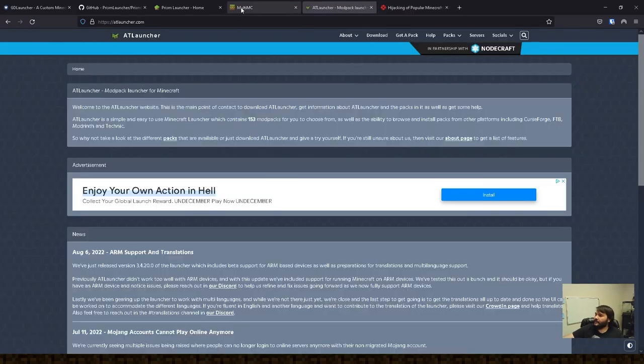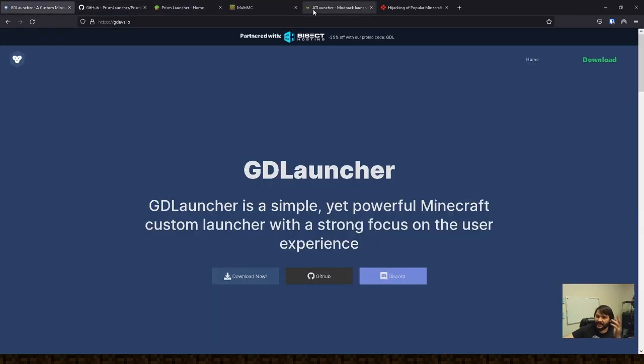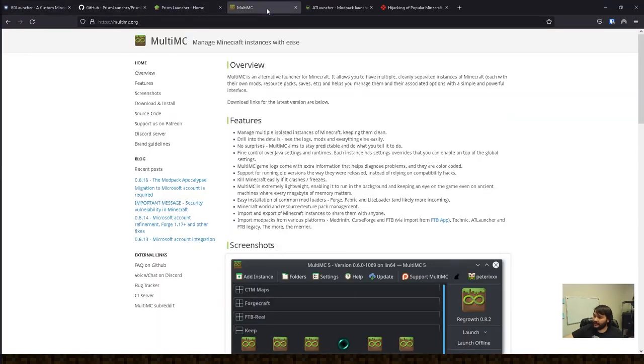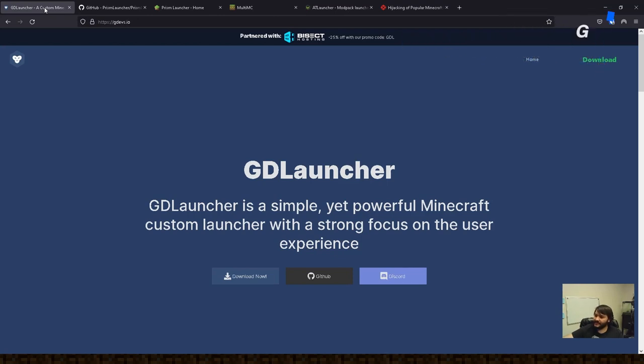So we have ATL Launcher, MultiMC, Prism, and GD Launcher. I'm going to work my way through all of these and see which one works out the best. I'm probably going to start with Prism, maybe GD Launcher. The first thing I want to do is see how easy it is to get these from the Discover store on the Steam Deck, to minimize having to transfer files.